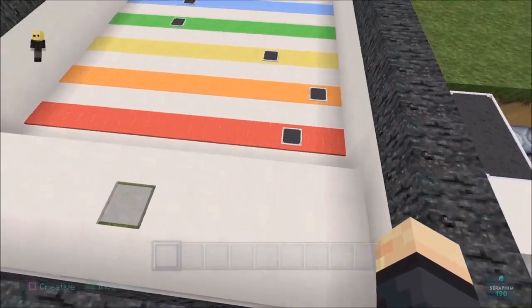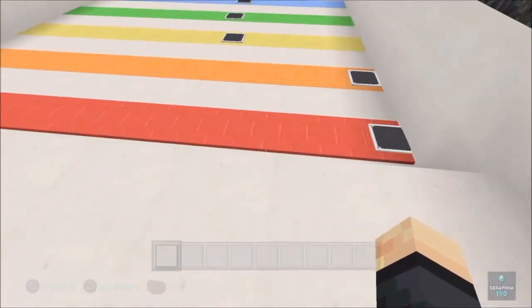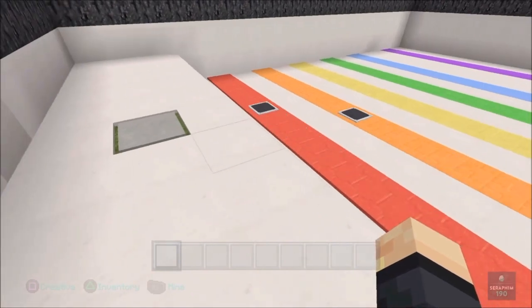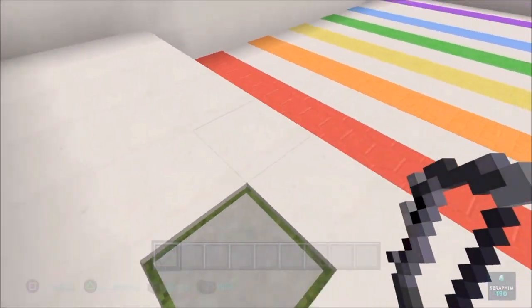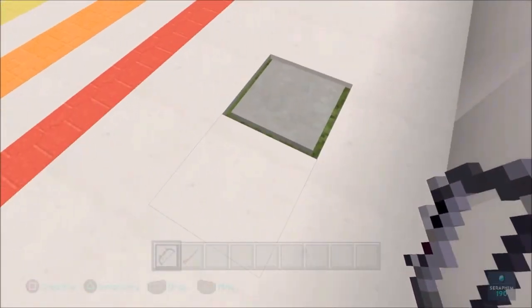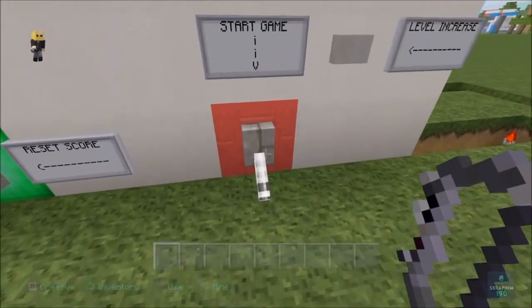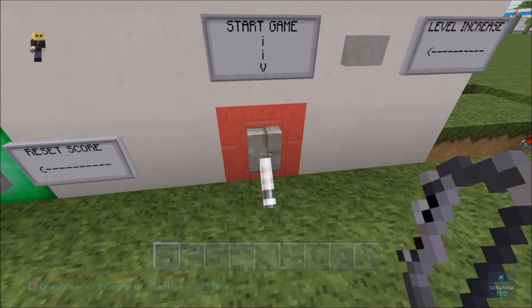And there we go, let's start it up. Hang on a second, there's something totally wrong with this — there should be a lot more of those. So here's a pressure plate with two dispensers either side with carpet on top, and they will shoot up one arrow and one bow. But hang on, what is wrong with this?